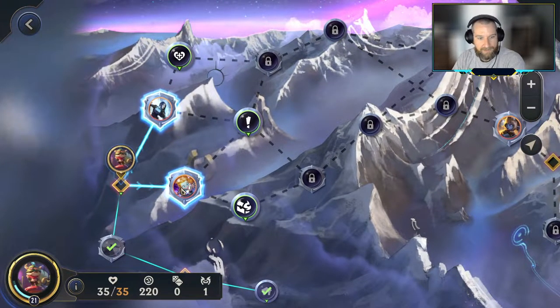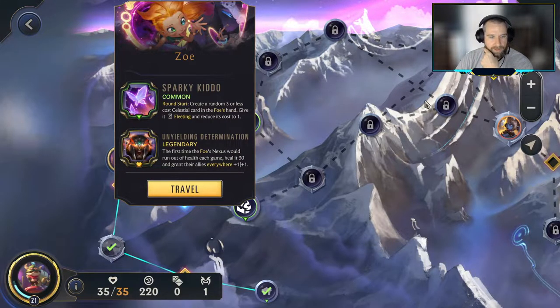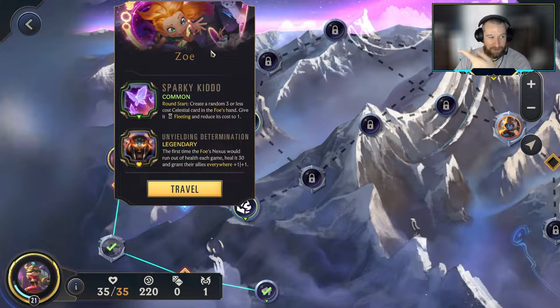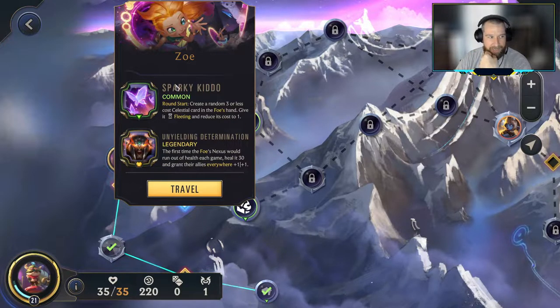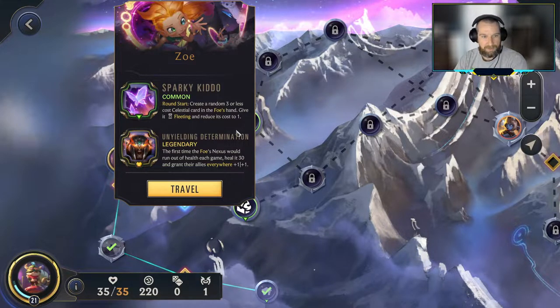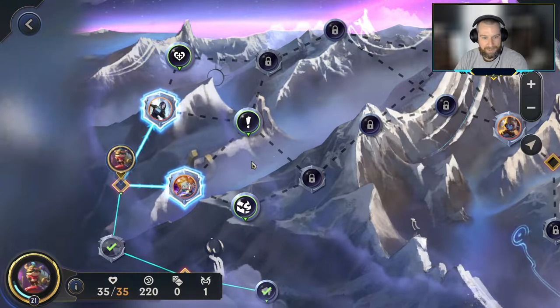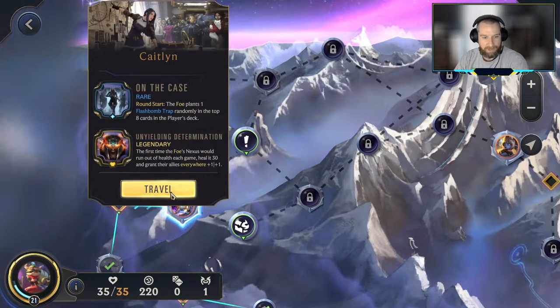If you're not familiar with these battles, Zoe can be exceptionally challenging — it's just monumentally important to get Teemo in for Nexus Strikes. She has all the cheap Celestials in her deck, she has Sneaky Zeebles, she's just really well-tuned to beating Teemo. So I'm going to avoid this battle. Even if there was a champion item chest, I would still look to avoid Zoe. We are going to do battle with Caitlyn.